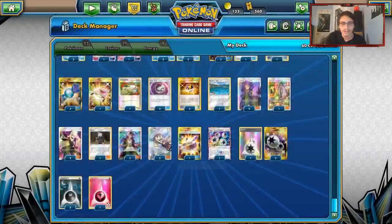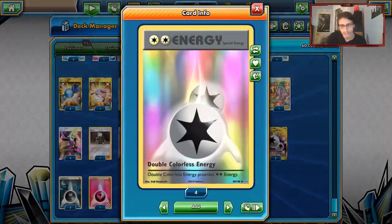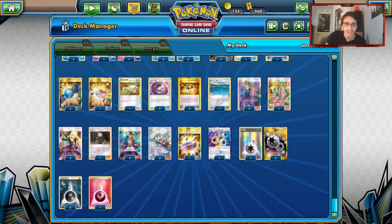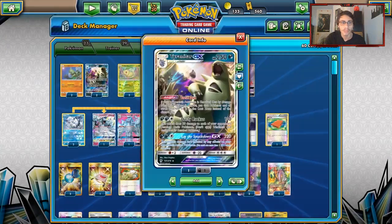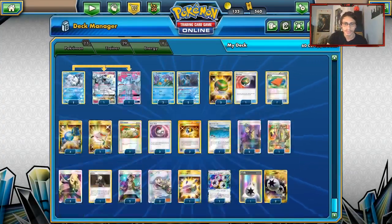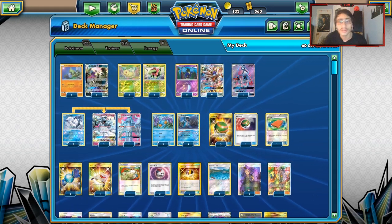I'm playing one Choice Band — though I want to play two. One Super Boost Energy, three DCE, three Dark Energies, and one Fairy Energy for Alolan Ninetales GX in case we need it against Rayquaza, or to use Sublimation or Snowy Wind. Snowy Wind combos pretty well with Dusty Ruckus. That's basically the energy in the list — this is a very fun deck to play.